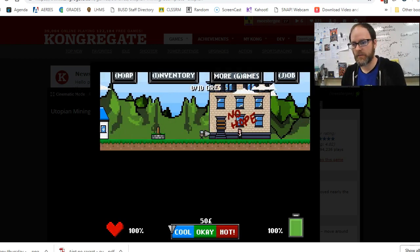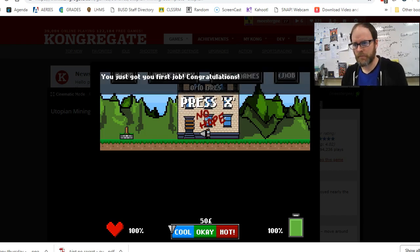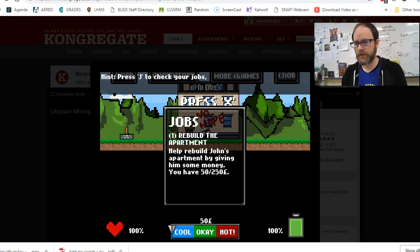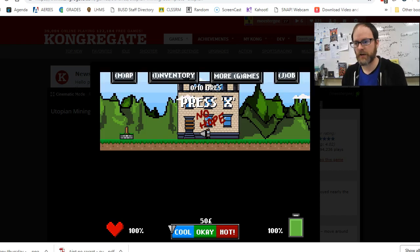So I can see where it says 'No Hope' and there's this guy. I press X and he says: welcome to Utopia, or what's left of it. This storm nearly destroyed the whole town. Please help me rebuild it — I need about 250 pounds. I got my first job! Now pressing J to check jobs: 'Build the apartment — help rebuild John's apartment by giving him money. You have 50 of 250 pounds.' Then it also guides me to check inventory with I and open the map with M.